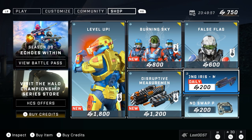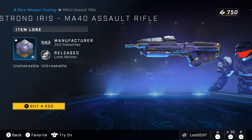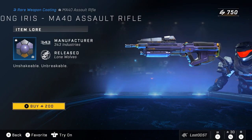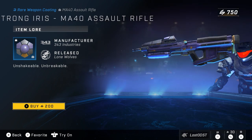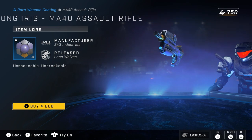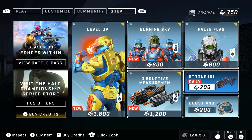Now let's go on to the daily bundle, which is just a returning bundle from season two, I believe, and that is the Strong Iris. It's not really anything cool looking in my opinion, but some people might like it — 200 credits, not too bad. So that is the weekly shop for this week. Let me know if you think it's worth your money. I really liked the level up one, but $18 for that — I'd go with $10.